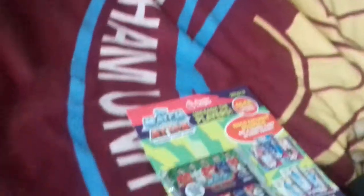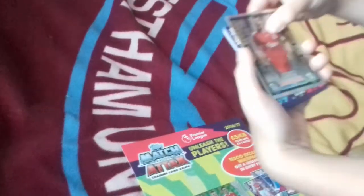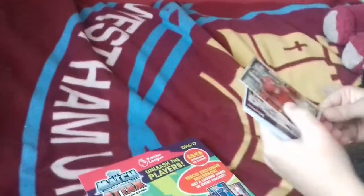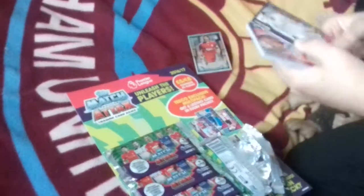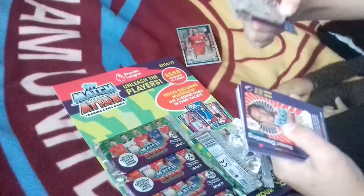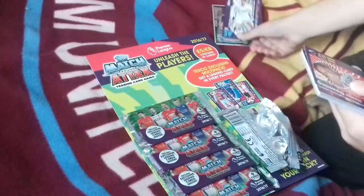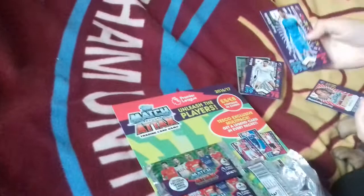This is the first pack, and we do pull... Steven Gerrard! We do get a 100 Club 2009 Legend! It's pretty cool there. So that's a really good card to get. We also have a Legend card here that is Michu, I think. And there's Lloris, who's a pretty good goalkeeper.